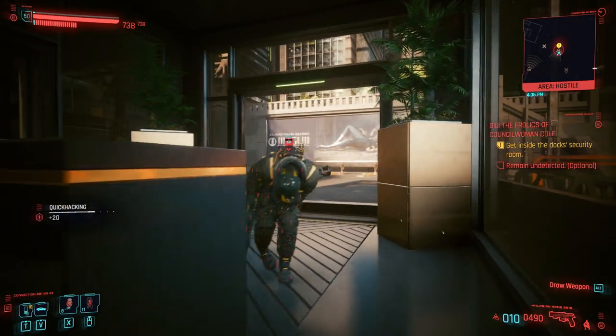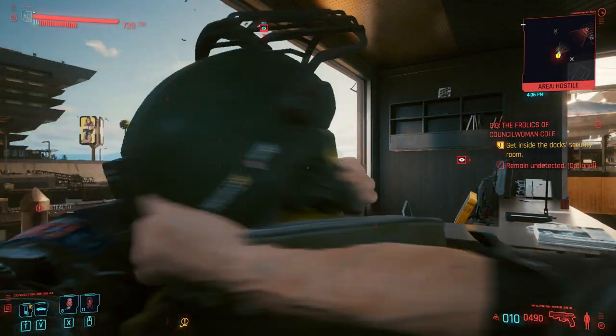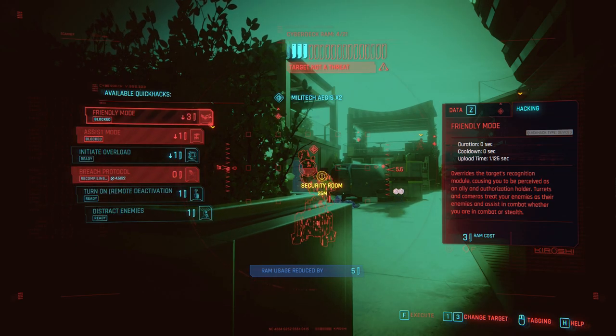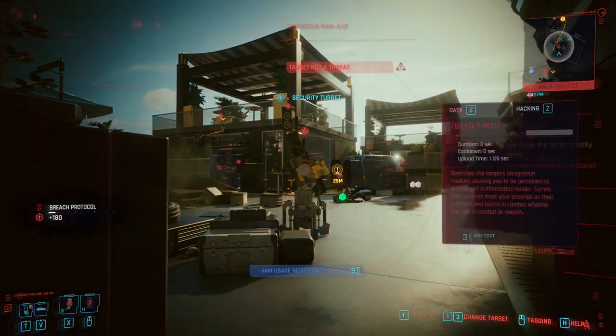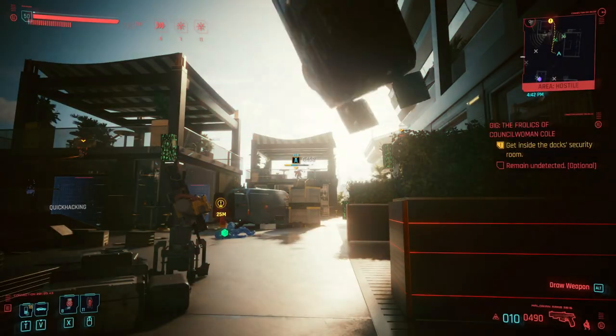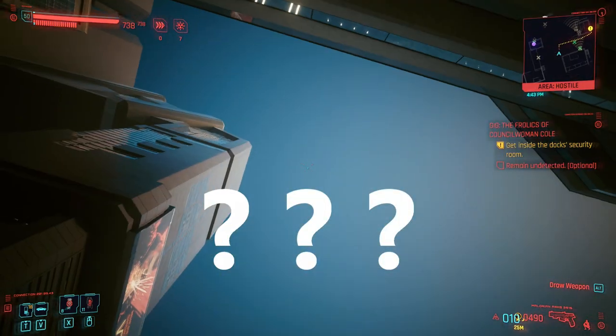The Mono Wire is a good backup option. Staying in stealth to avoid unnecessary fire is hugely beneficial. Once you maximize your quick hacks and they deal a lot of damage, you can stealth through most camps without much trouble. Just pop a Contagion or Short Circuit here and there — for the most part enemies won't see you because they'll die before they can.